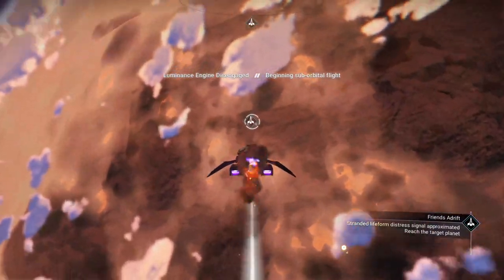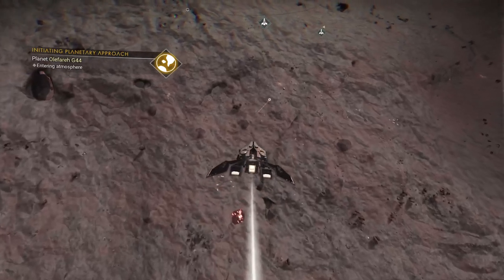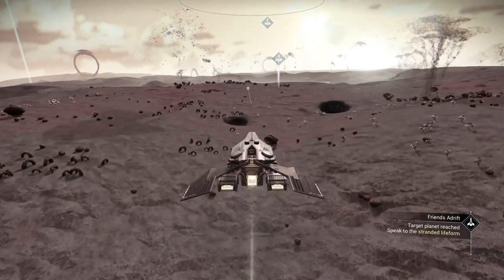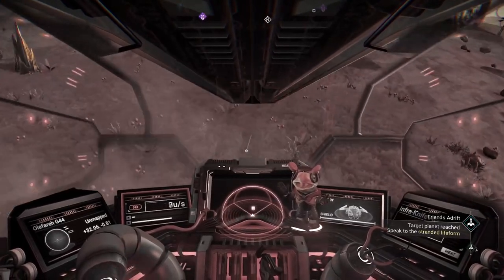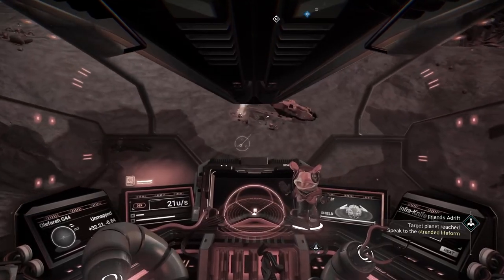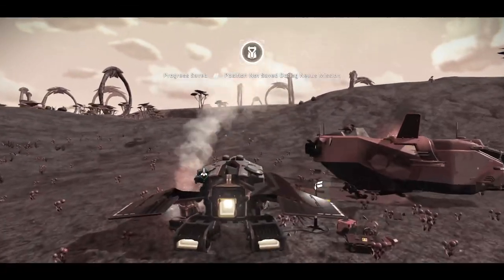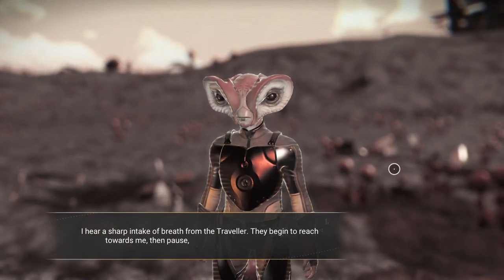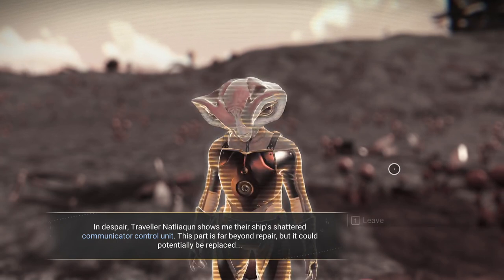Let's see what our planet looks like. Stranded life form — approximate location. So we're going to have to look for this guy. Let me slow it down. I got a new video card, so that should allow things to pop in a little bit quicker. If we go into first-person view, see that little yellow dot on our radar? That should be our life form — he's probably just up ahead, right over this rise and down below. Sure enough, there he is. Let's drop in on him. Looks like a fellow traveler. Traveler Nat Liagun shows me their ship's shattered communicator control unit. This part is far beyond repair, but it could potentially be replaced.